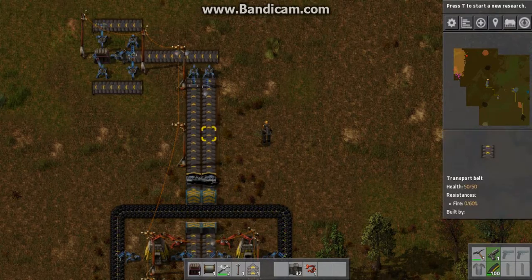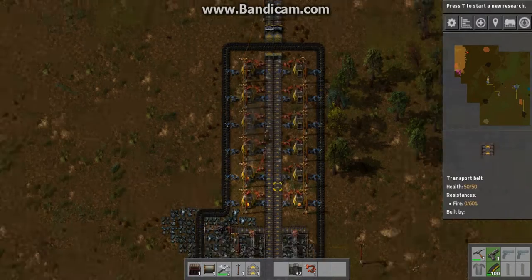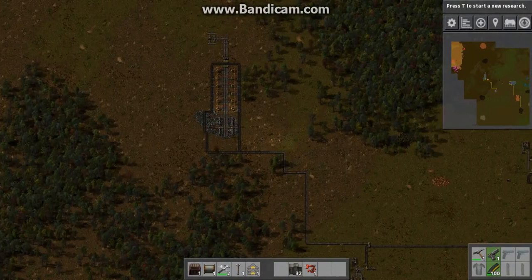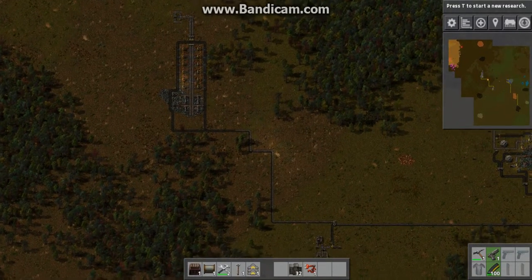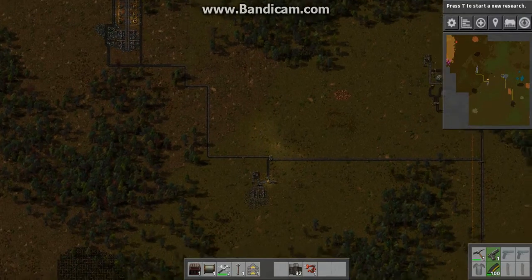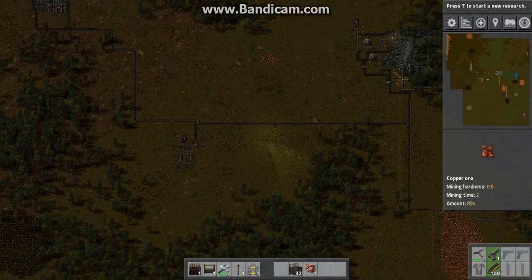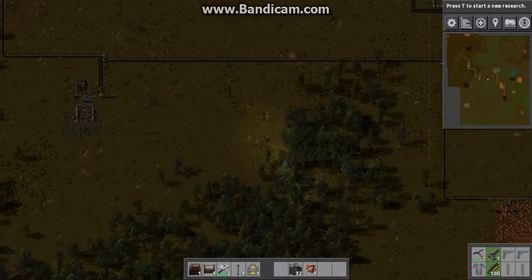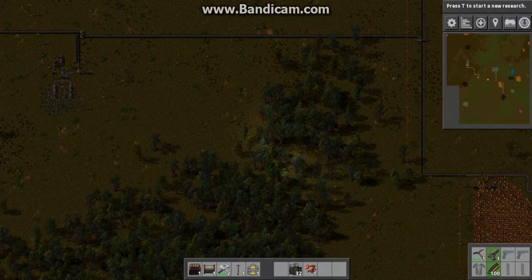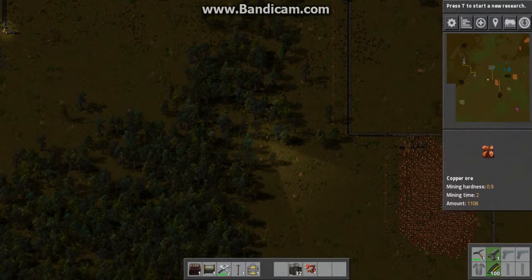Look at this iron coming in — so fast too. I can always add on to this as well, because it's such a big vein of iron. Well, that's for next time. I haven't upgraded the copper one yet because it's just making enough on its own. I don't really need much copper.